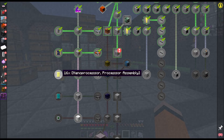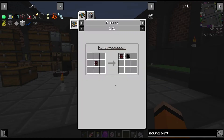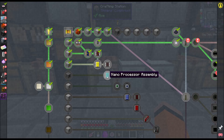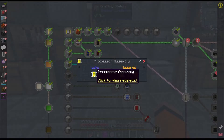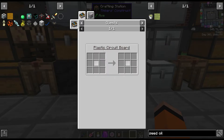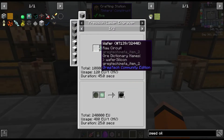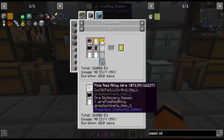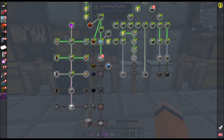The next steps in HV are the next tier of circuits as well as the HV components. This is quite a big jump up - for these processors we need to make epoxy, which is quite a process. However, I think we're going to hold off on making epoxy. There are two tiers of circuits in HV - the processor assembly is a bit more expensive, but we can get away with using the plastic boards which we already have, made from polyethylene. Then we need some RAM using a green sapphire lens, some SMDs, small coils, and fine red alloy wire.